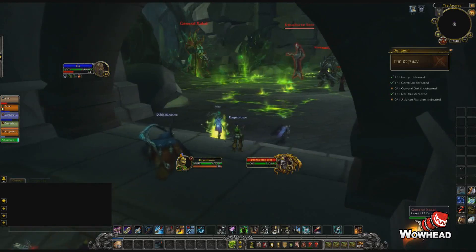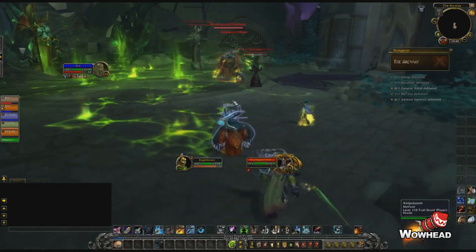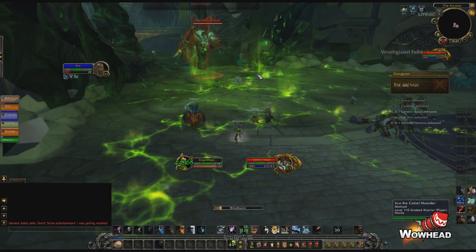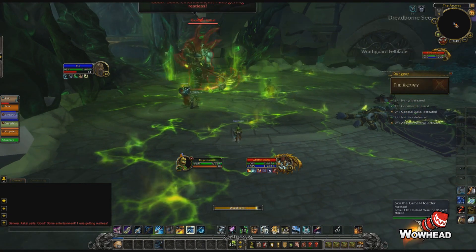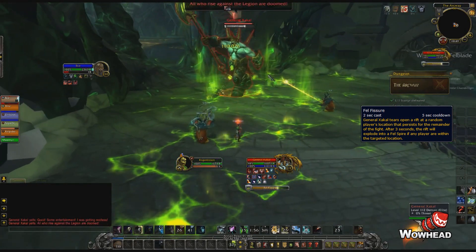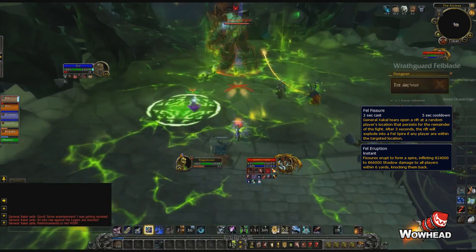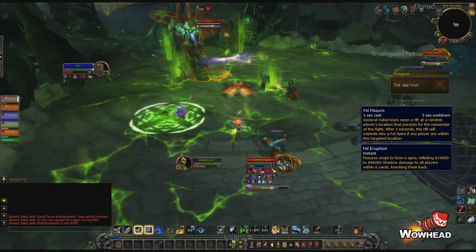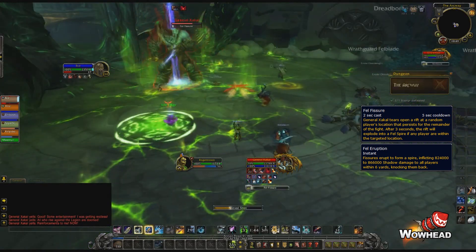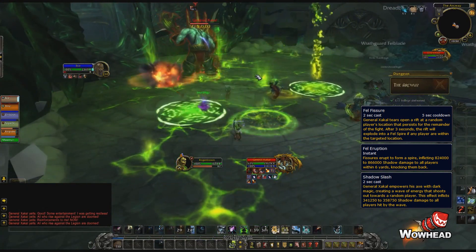After clearing a couple more packs you'll be in the room with a boss that has a strong resemblance to Fel'lord Zakuun from Hellfire Citadel, and their abilities are also somewhat similar. The first thing he'll cast is Fell Fissure — green circles on the ground that will spawn a Fell Spire after three seconds if anyone stands in it. We assume the Fell Spire will do pulsing AoE damage to the entire group. After that he'll cast Shadow Slash, a wave mechanic very similar to Cavitation from Sakuun, which you simply move away from to avoid taking damage.